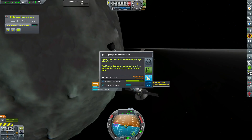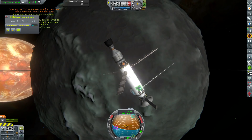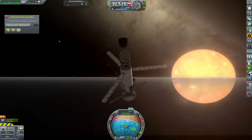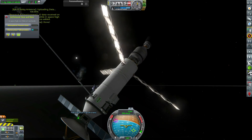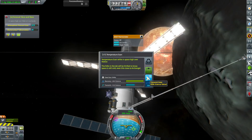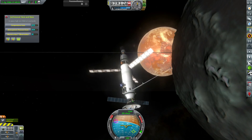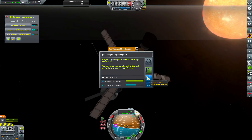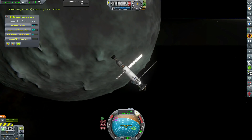The mystery goo turns pale green then back to light gray — it's acting funny in these parts. We transmit that. I was intending to try and land on Malice but since we can't orient the spacecraft that's going to be nigh impossible. It's really difficult to select things while spinning, and the spin is only going to get worse the more we fire the engine since there are no reaction wheels on this space probe.